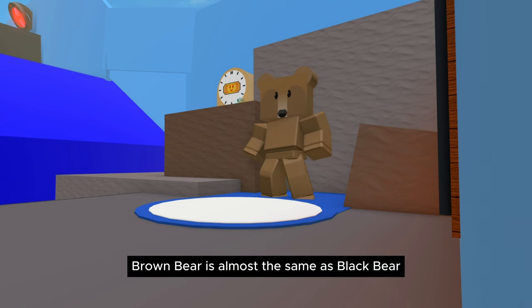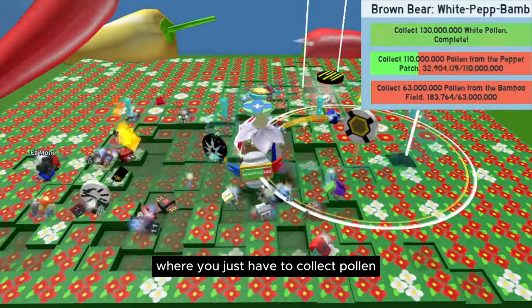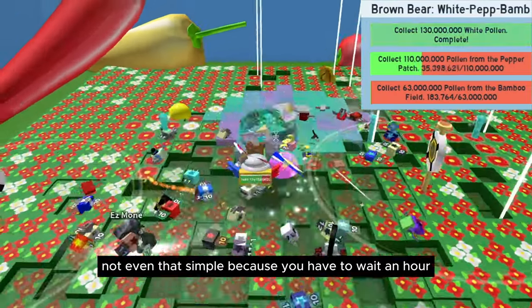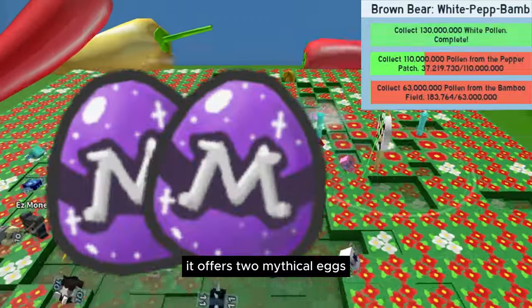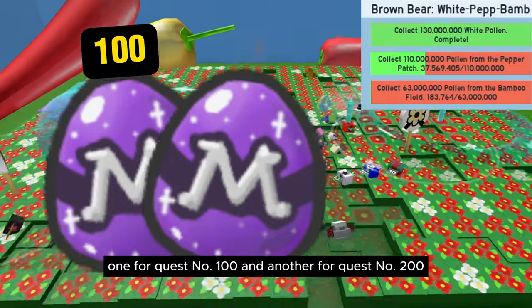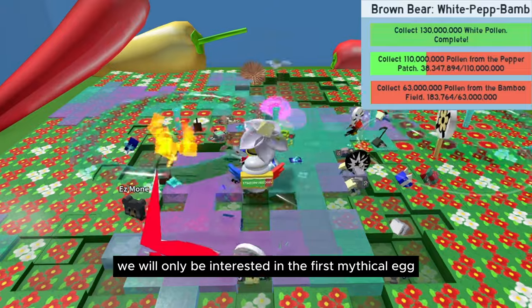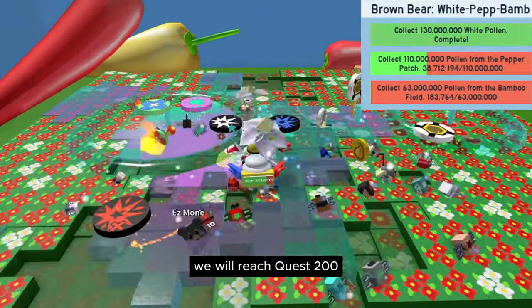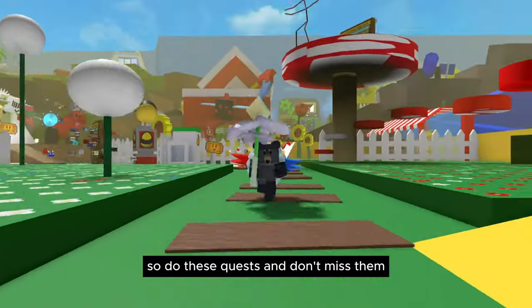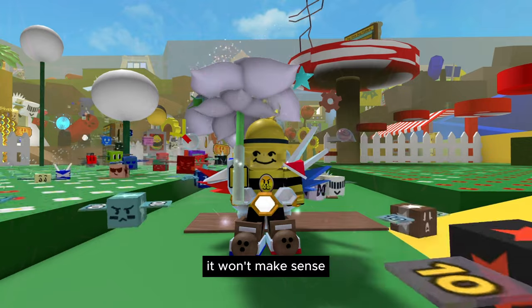Brown Bear is almost the same as Black Bear, except that it has simpler quests where you just have to collect pollen. It's not that simple though, because you have to wait an hour until he gives you a new quest. It offers two mythical eggs — one for quest number 100 and another for quest number 200. We will only focus on the first mythical egg, since quest 200 could take years. So do these quests and don't miss them, because getting them later won't make sense.